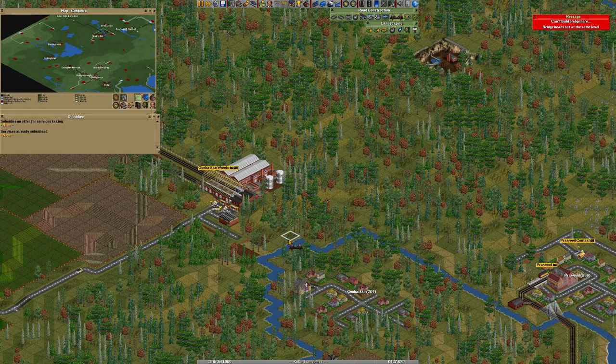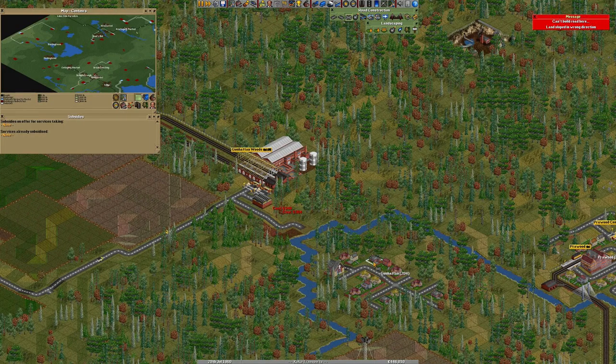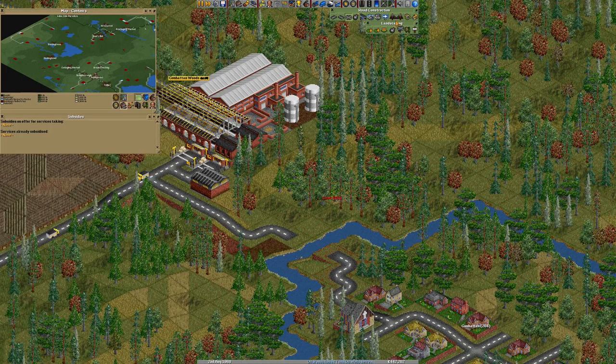Can we build something here? Probably not. We need to do some terraforming here. I'm going to go down — I don't want you to go up. Now it shall be easier. Let's go this way. Might as well connect to this place, and then we can possibly get some passengers going between the two cities. I don't think this is actually going to work. Can we make this work? We can. Good.